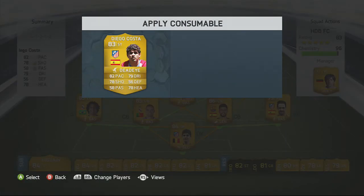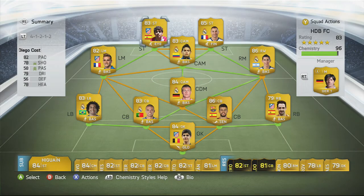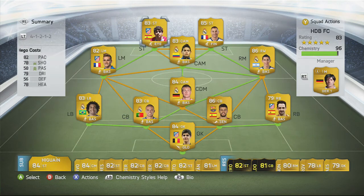Now Diego Costa — picked him up for 4k. Three star weak foot, three star skill moves, 82 pace, 79 dribbling, 78 shooting, 56 defending, 58 passing, 78 heading. He's unbelievable guys, make sure you pick him up — he's not the priciest player and if you put a Dead Eye attribute card on him he'll be even better.